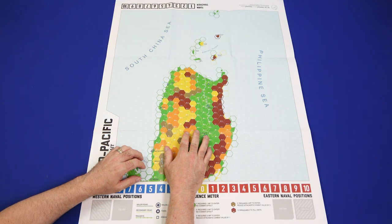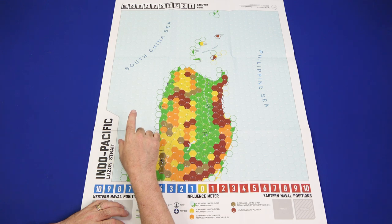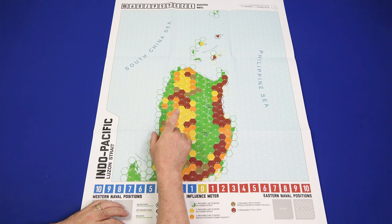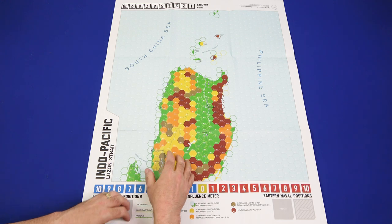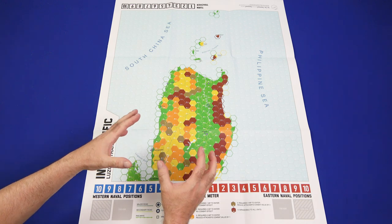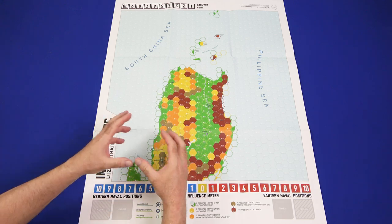Let's take a look at the maps, starting with the Luzon Strait. We have the northern portion of the Philippines, bordered on the left by the South China Sea and on the right by the Philippine Sea. To the north we have the Babuyan Islands, and at the top of the map we have the Turn Tracker. The first thing everyone's going to say is how come this map is so colorful? How come it doesn't look like a standard overhead satellite image or artist-drawn map where you see all the terrain?